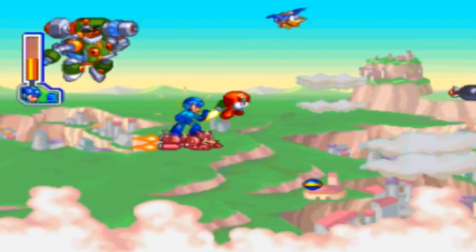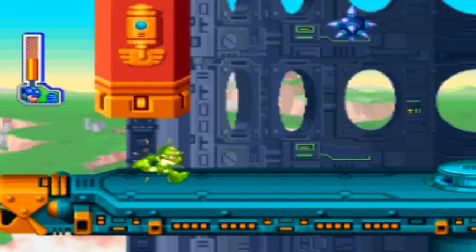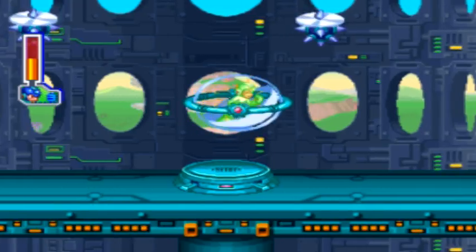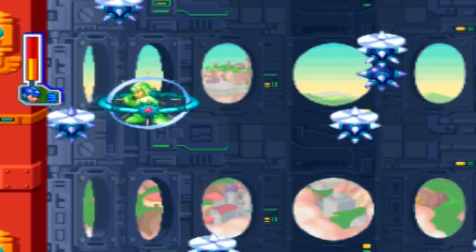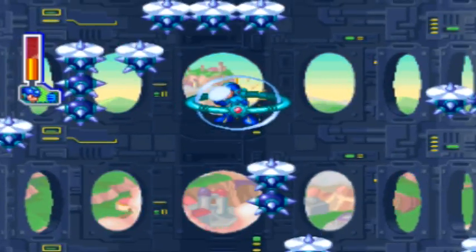After we fly for a little bit longer with no enemies to take care of, our buddies fly off, we land on a platform, and now we'll have to do another one of these bubble spike areas. We navigate our way through the spike maze, and when we reach the top, we'll have some more platforming before the robot master chamber.